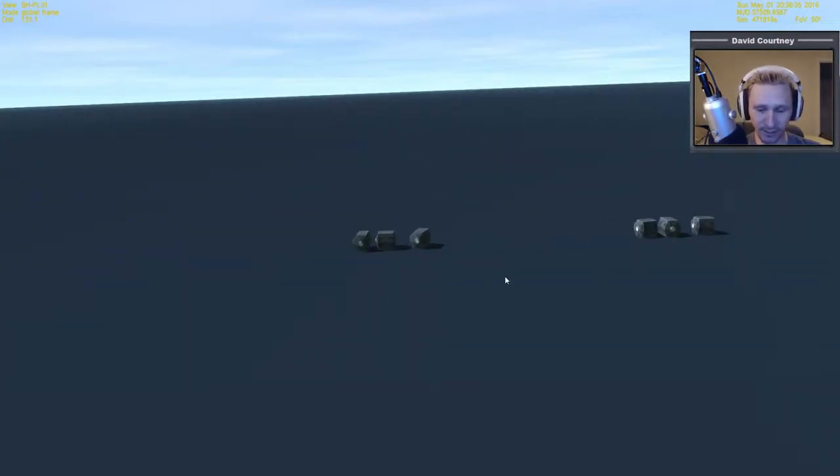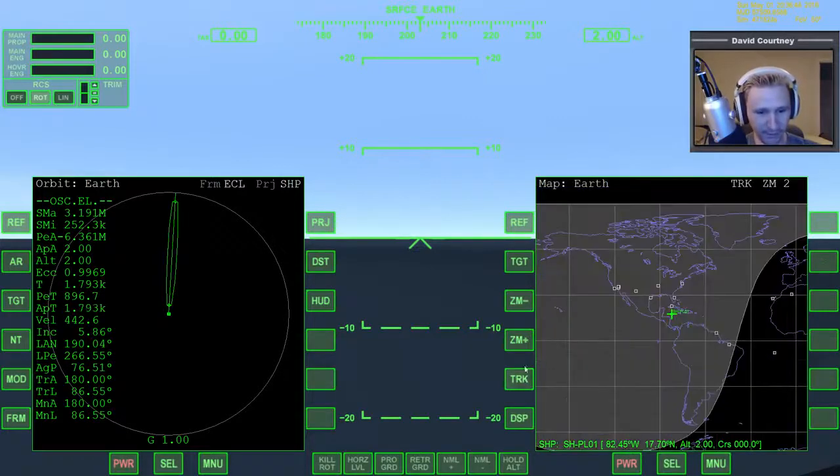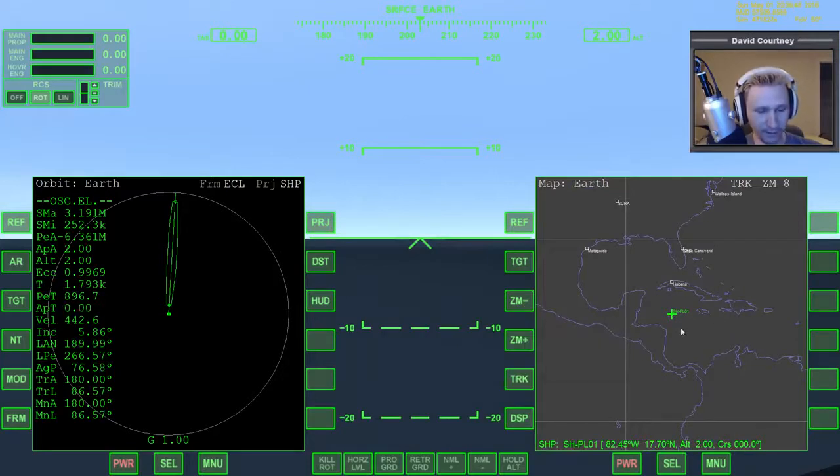Let's see where they are exactly. According to MapMFD, that targeting — I'm not displeased with it, all things considered. If my latitude had been correct, I would have probably hit land, which would have been a failure. Going back as far as 86 west wasn't necessary — Cape Canaveral is around 80 west, so maybe 82 or 83 west would be fine. I'd just have to work on the latitude, because that's pretty far off. We could fly an XR-2 down here and it would only take about 12 minutes. That was pretty cool — I enjoyed that.